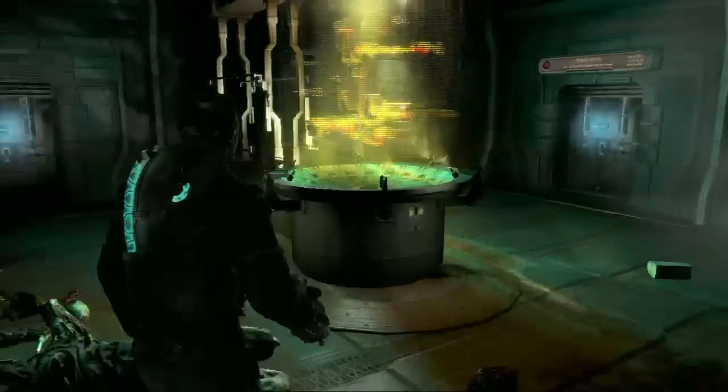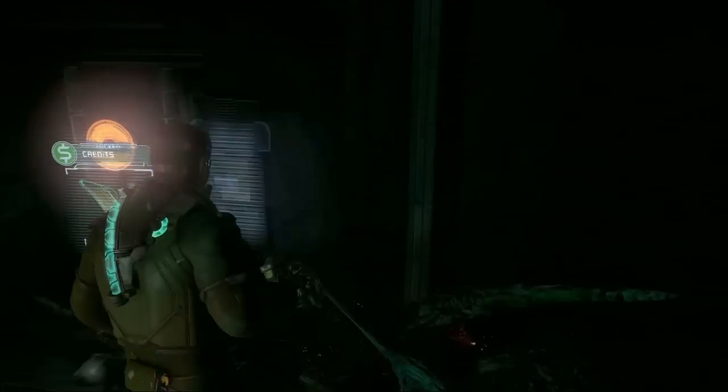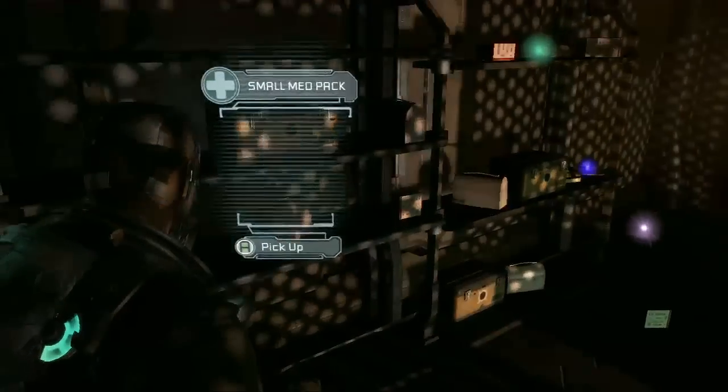This is the area with that crazy Death Star looking thing, and here's another node door where you have to have a power node to unlock it. Again, make sure to have one on you at all times. And get inside here and we're going to find ourselves some special stuff — look at all the goodies on the floor.